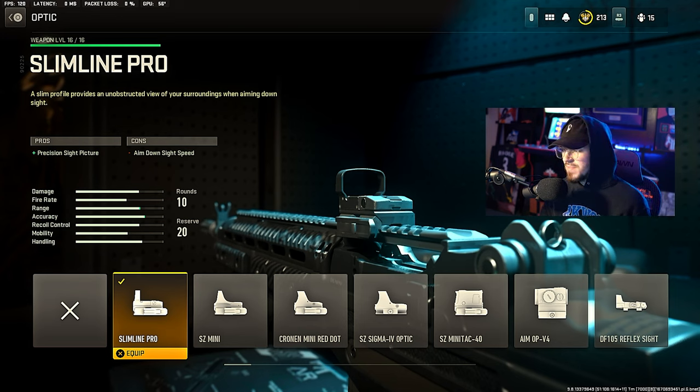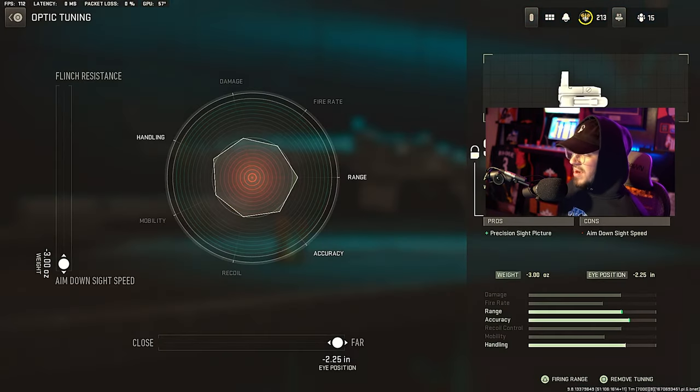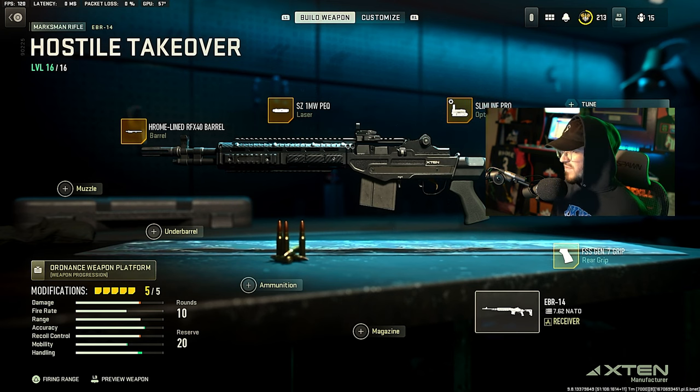We're going to the Slimline Pro optic. I chose this optic because I like engaging a little bit closer fights. Obviously this is a long range weapon so you can use an optic where you can see further range - that's completely up to you. But I have the Slimline Pro on and I maxed out the ADS speed for the tune.